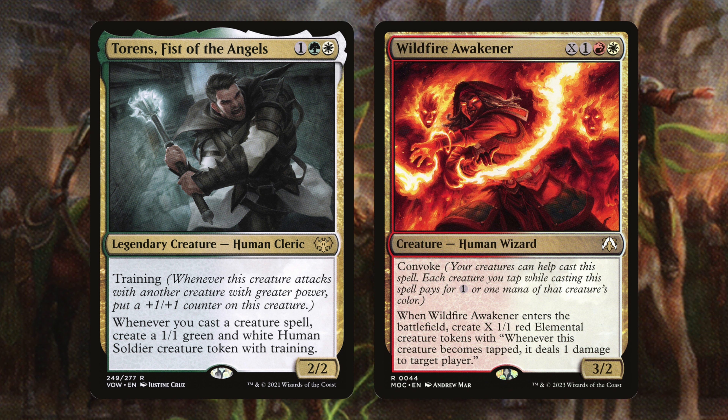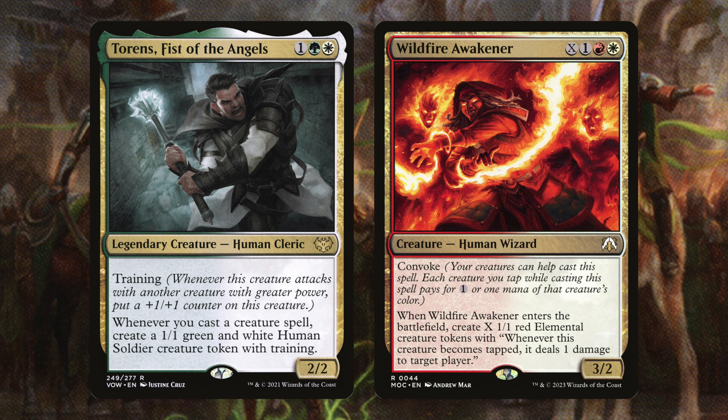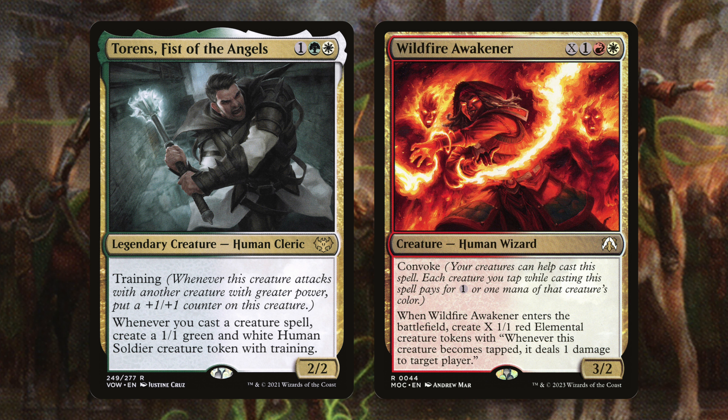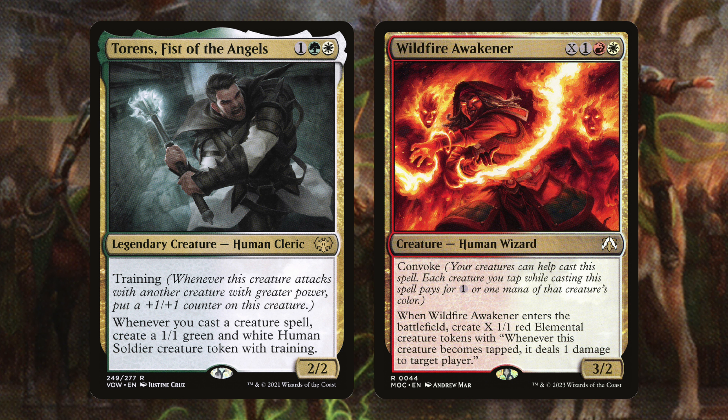Lastly in the token section we have Torens, Fist of the Angels and Wildfire Awakener. Torens has Training — whenever this creature attacks with another creature with greater power, put a +1/+1 counter on it — and whenever you cast a creature spell, create a 1/1 green-white human creature token with Training. Wildfire Awakener costs X, one red, and one white and also has Convoke — when it enters, create X 1/1 red elemental tokens with 'whenever this creature becomes tapped, it deals one damage to target player.' If you make ten of these, tapping them to attack deals ten damage immediately.